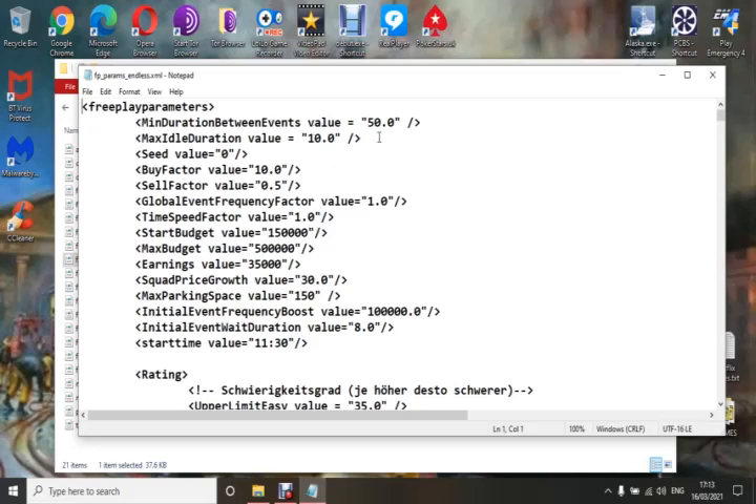The first thing you'll come across is 'minimum duration between events' value. That is the length of time between one event happening and another. 50 is quite low, so that means you're going to get faster calls. I normally set mine between 130 and 150 for fire missions, but if you want them to go fast, leave it low or experiment with it.